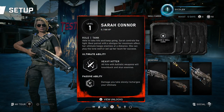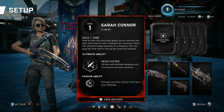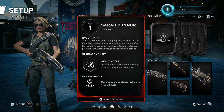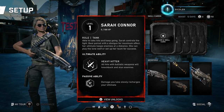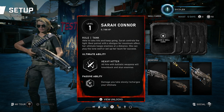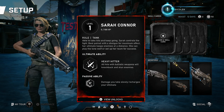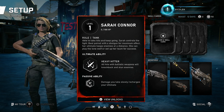Horde setup. What's different in Horde mode is that there are classes of characters, and Sarah Connor is a tank — a tank can take hits and keep going. A limitation that was applied in Gears of War 4 as well. I'm not that big of a Horde player so I won't go into much detail here — I like competitive mode, especially Escalation.